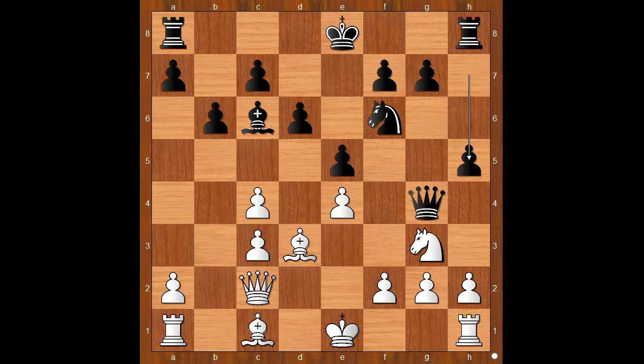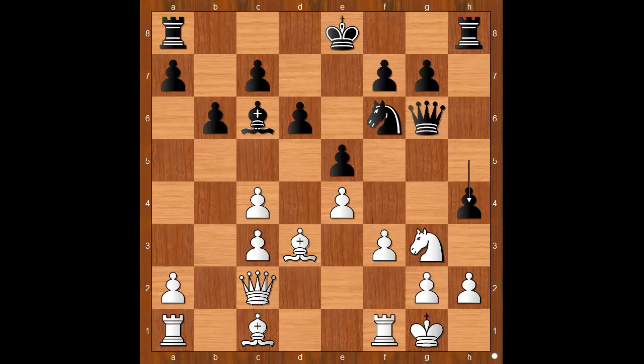h5, intending h4. And after the knight moves, queen takes g2. f3. Queen to g6. And Rubenstein castled kingside. h4. Knight to f5. King to d7, connecting rooks.